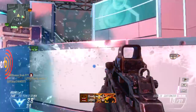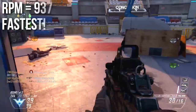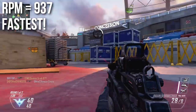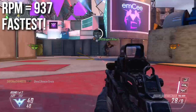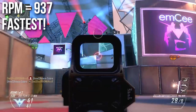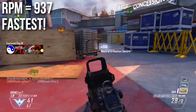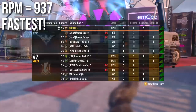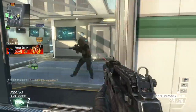Speaking of fast, it is the fastest firing assault rifle at 937 rounds per minute. This is top tier for assault rifles — even faster than the burst on some other assault rifles. Nothing beats the Type 25 in the assault rifle category as far as rate of fire, and very few submachine guns even beat this. This is a very, very fast firing assault rifle — the fastest.